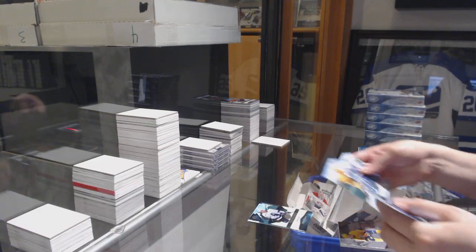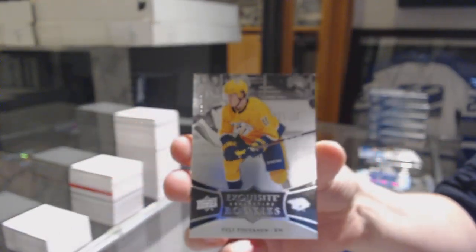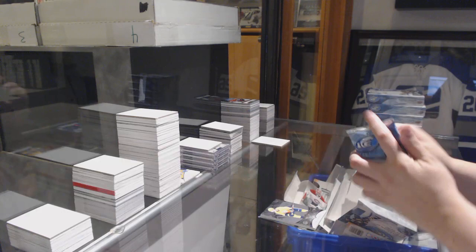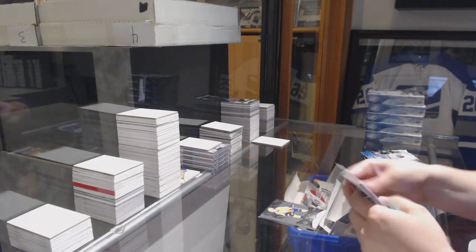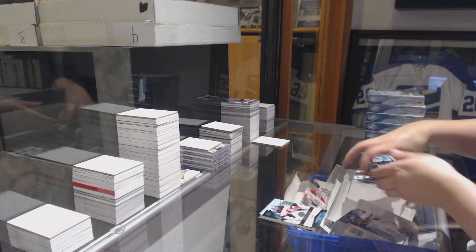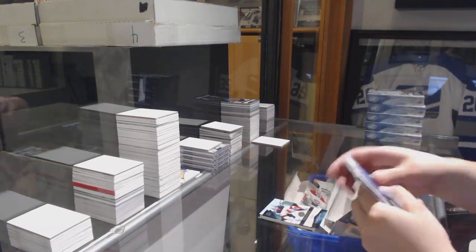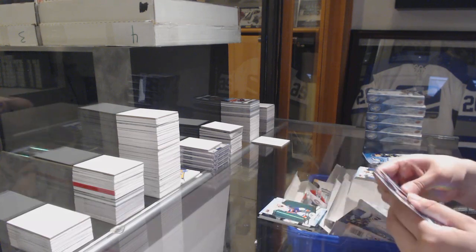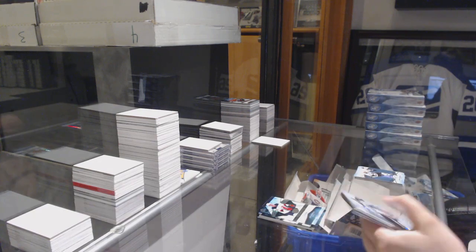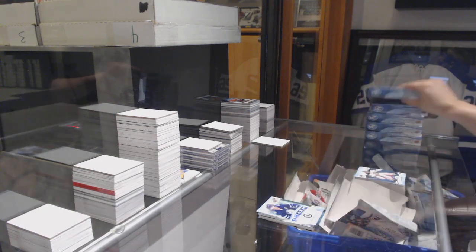We've got a Green of P.K. Subban and an Exquisite rookie, numbered to $2.99, of Eli Tolvanen. Green for Minnesota, Mikael Granlund, $4.99, rookie of Mackenzie Blackwood. Green of Jordan Eberle, $9.99, rookie of Joey Anderson. Green of Matt Zuccarello and Sub-Zero of Mark Scheifele.